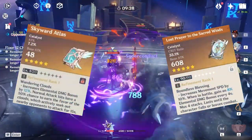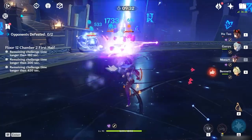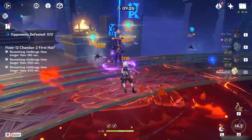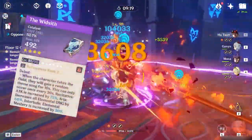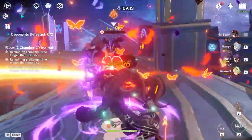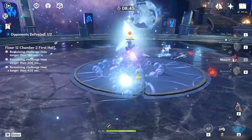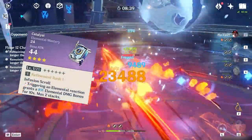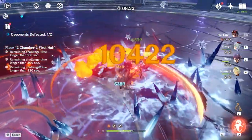For the best weapons on Mona, Skyward Atlas and Lost Prayer of the Sacred Winds are both great choices. I like Lost Prayer for the crit, though I tend not to get the stacks since I use her as a bursty support DPS. One of the best 4-star weapons — possibly competitive with 5-stars at higher refinement — is the Witsits, as it packs the damage potential Mona needs for a swap-in burst playstyle. As a free-to-play option, Mappa Mare is a great choice too, since the elemental mastery and elemental damage bonus are valuable, especially with refinements. In general, crit damage or crit rate is helpful when distributing stats alongside artifacts, and BP weapons are always valuable for their crit rate.